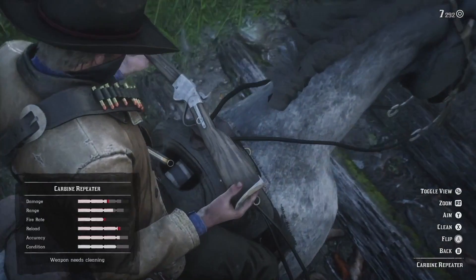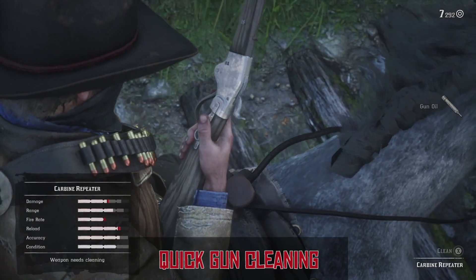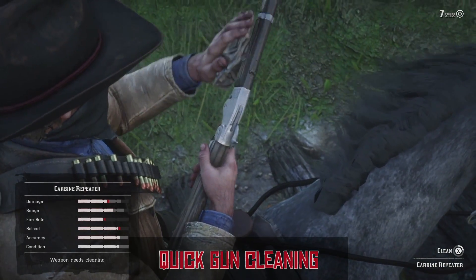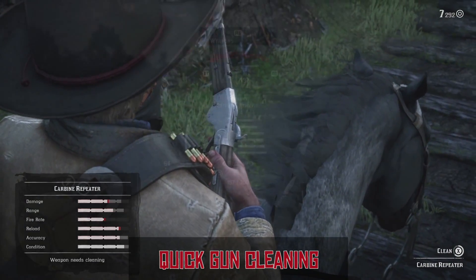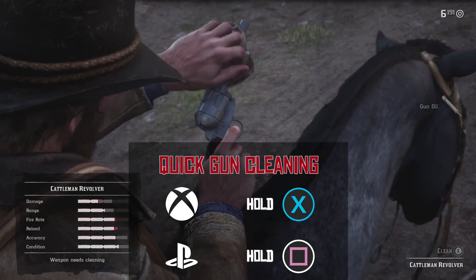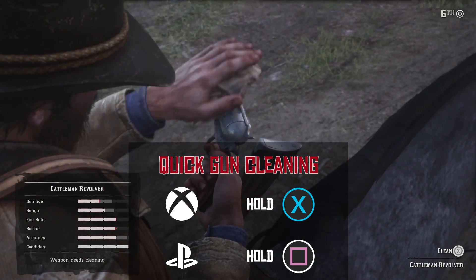Finally, a little gun maintenance can go a long way in Red Dead Redemption 2, and the more guns you carry, the more maintenance is required. It doesn't matter how worn a gun is — the amount of time it takes to clean and polish is always the same. Thankfully there's a shortcut to speed this up. When Arthur begins to clean a gun, hold X or square and it will be done in no time.